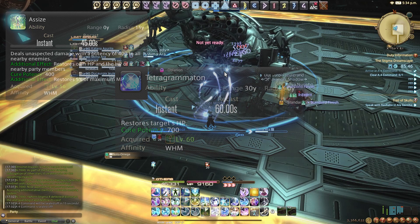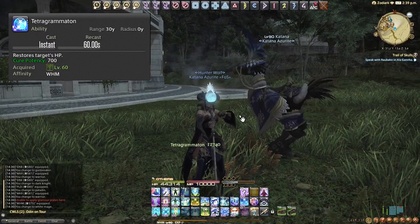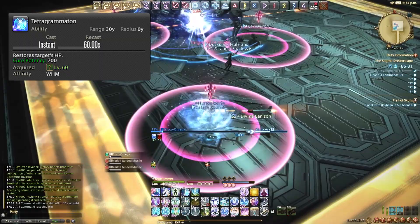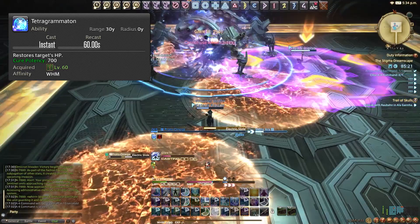Tetragrammaton is a single-target OGCD heal unlocked at level 60 on a 60-second recast. It's almost as powerful as a Cure 2. We typically use this when the tank drops low or someone takes a hit they shouldn't have — Tetra gives them a nice heal without spending a GCD, which is really valuable. Make sure we're fully utilizing this.